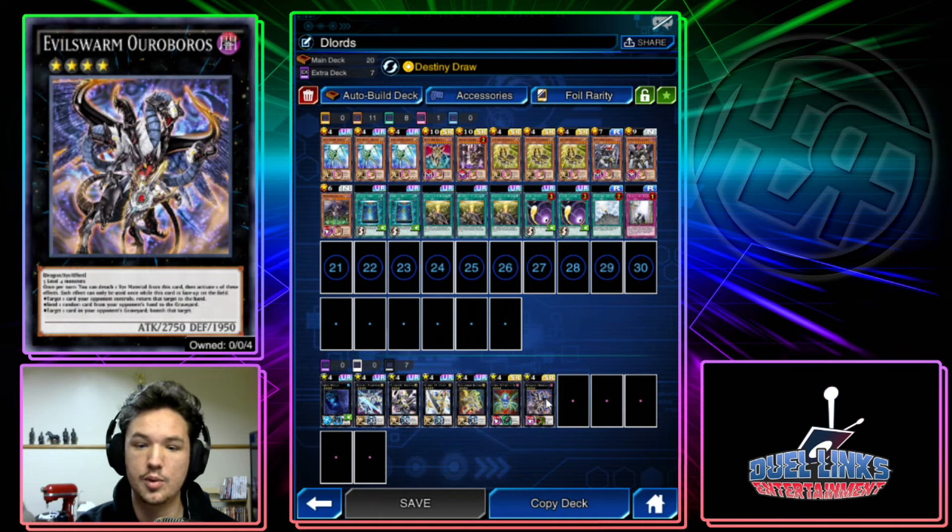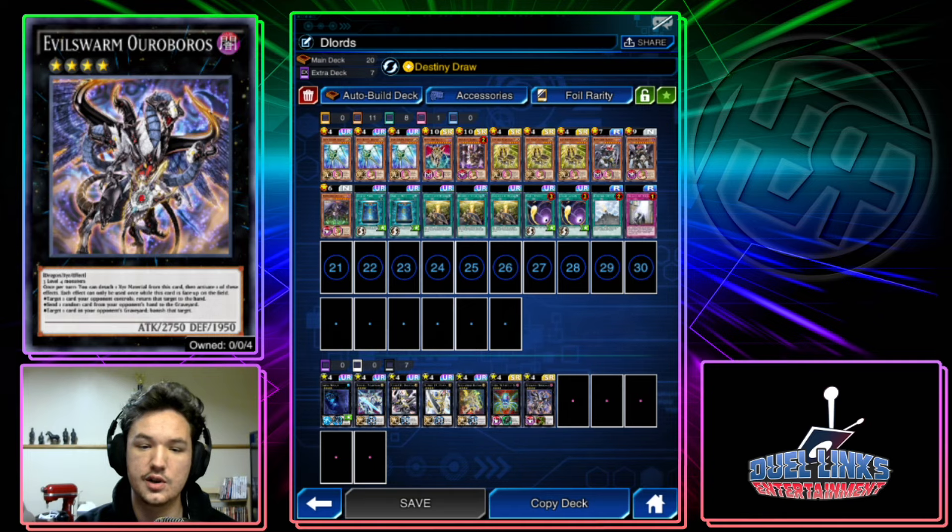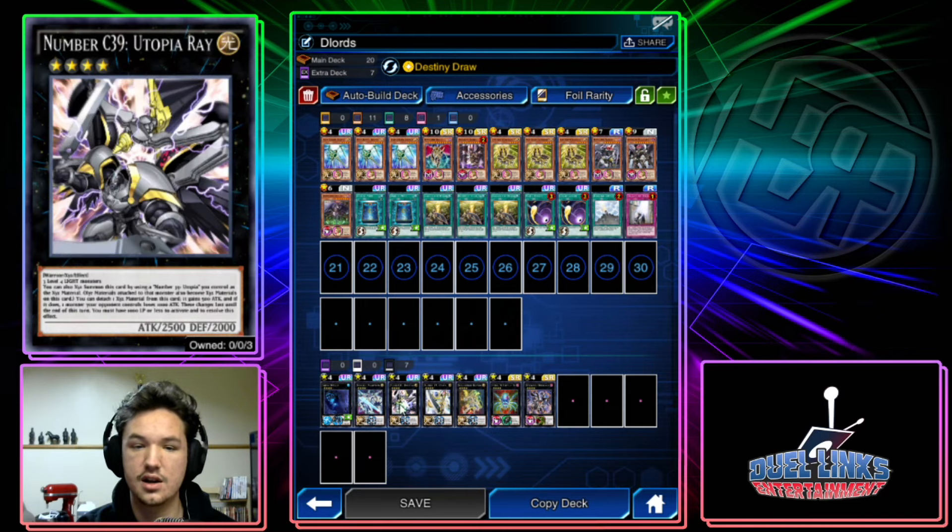The two best Xyz materials you're going into are Delteros and Oroboros. Delteros lets you detach a material to destroy one card on the field. Oroboros lets you detach one material once per turn and activate one of these effects — each usable once while face up: return one card your opponent controls to the hand, send one random card from your opponent's hand to the graveyard, or banish one card in your opponent's graveyard. Typically going first you rip a card from hand, going second you bounce a card.